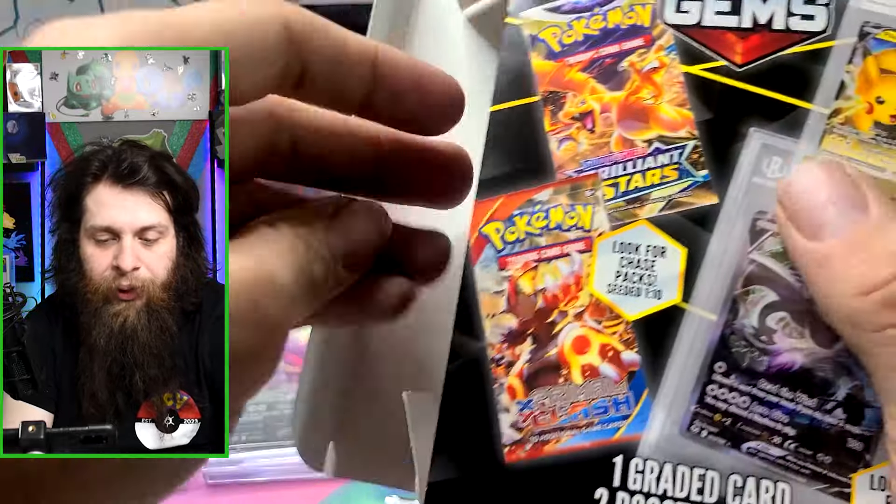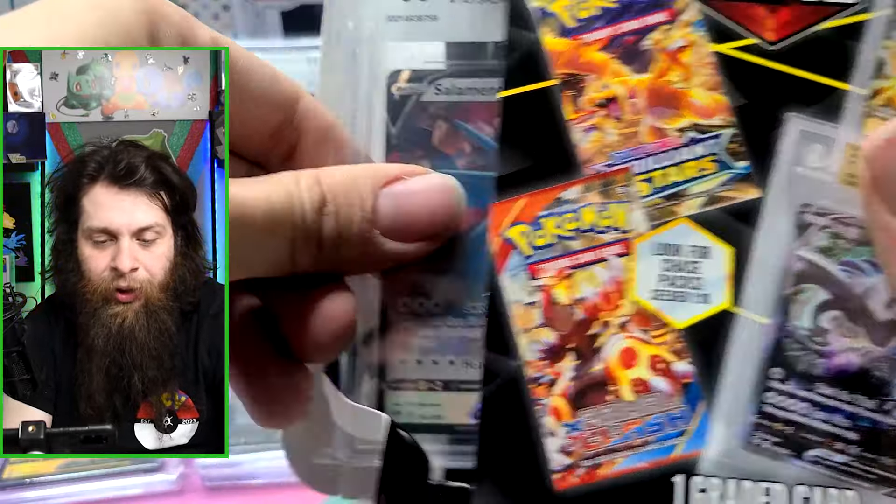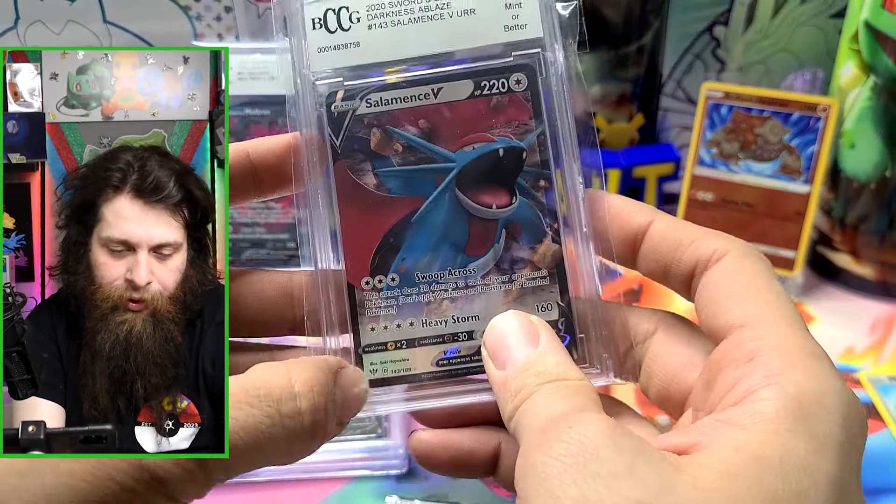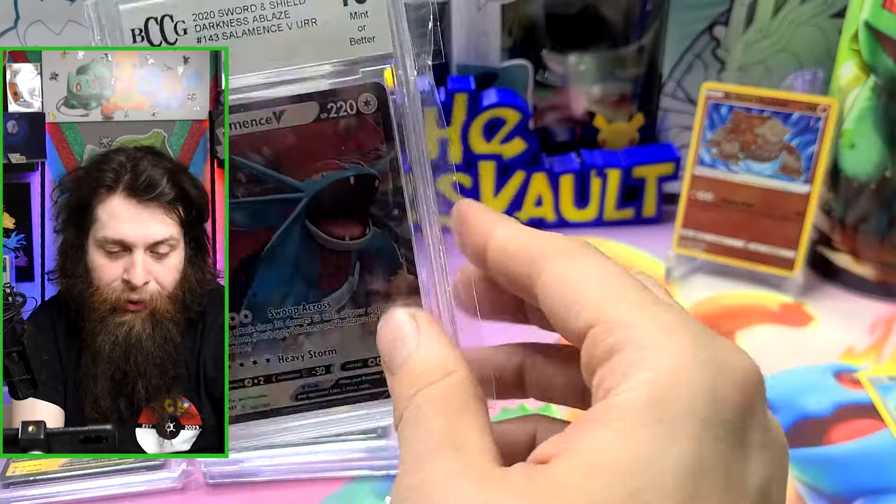The last random lottery box contains Lost Origin, Silver Tempest, and a graded Salamence V — which has never been pulled before in this series. It's old too — that's a D-regulation card, which is quite aged.